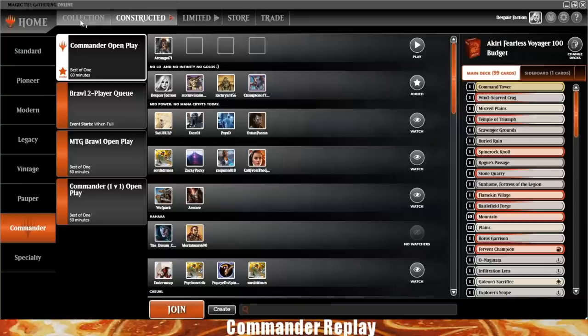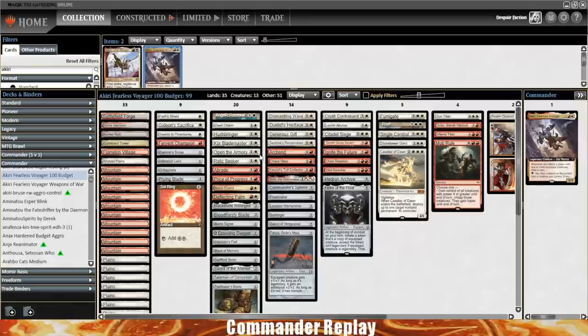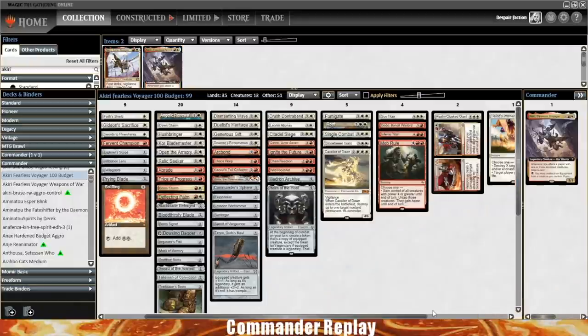Let's take a peek at the deck during our opponents' turns. You'll notice a low land count. This is a budget Voltron deck. Budget Akiri presents some interesting problems — a lot of my favorite Boros creatures I would usually use to win a game have gotten rather expensive. Aurelia, Gisela, Iroas, all in that $10 to $15 range. Neheb also gotten up there. Aggravated Assault also up there.